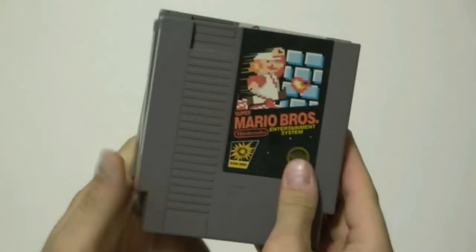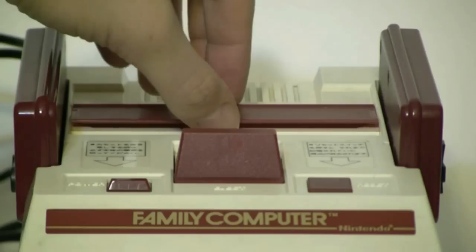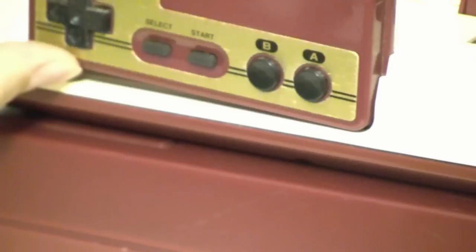So wait — if this glitch is dependent on coding, does that mean there could be different Minus Worlds in different versions of Super Mario Bros.? That was actually a really good question. There are at least three variations of the Super Mario Bros. cartridge in the U.S., but they all behave the same way.